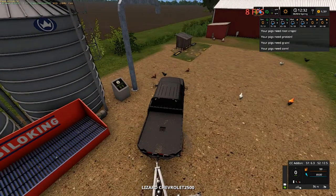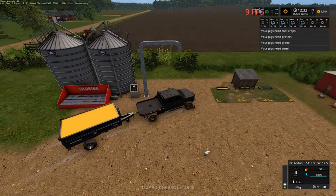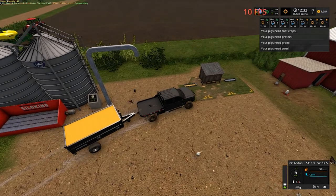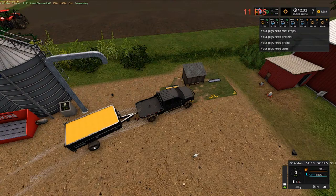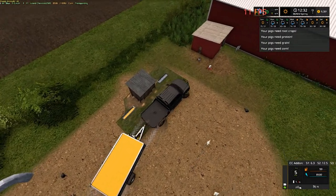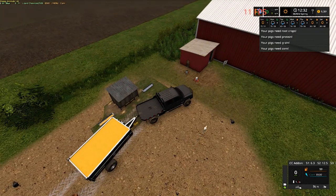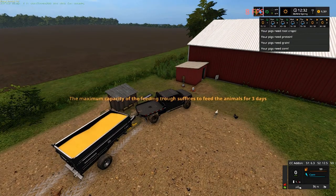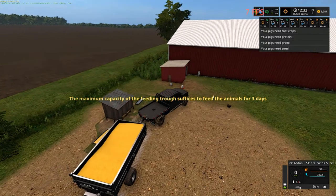Let's get in here and start this bad boy up — I already got it loaded up. I just gotta find my trigger. A Lizard Chevy 2500 — I love a Chevy folks. Alright, oh no no no, that's the icon for put back in the silo. I want — right there it is. Oh, I killed it. Okay, it didn't take too much — 75.22, not bad.